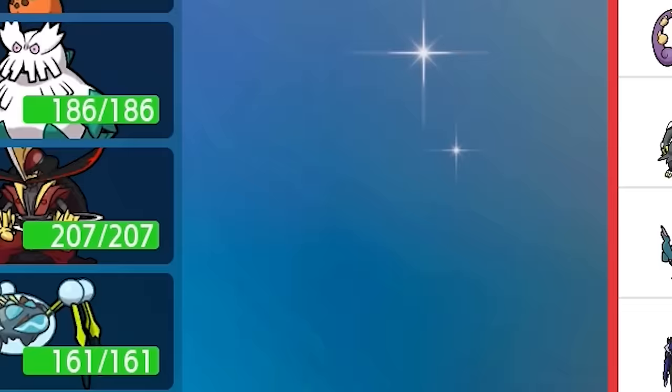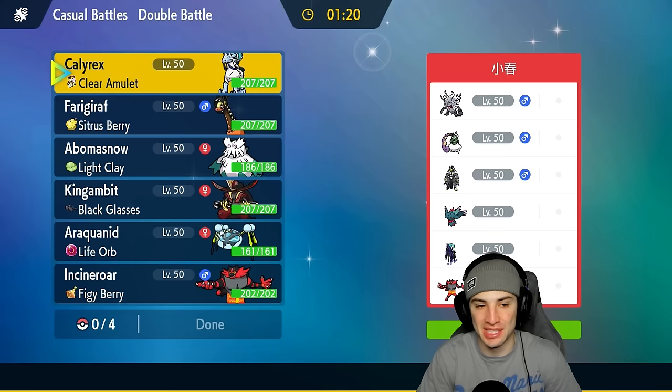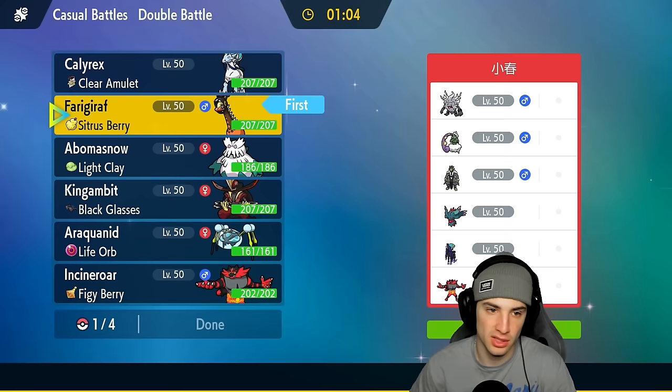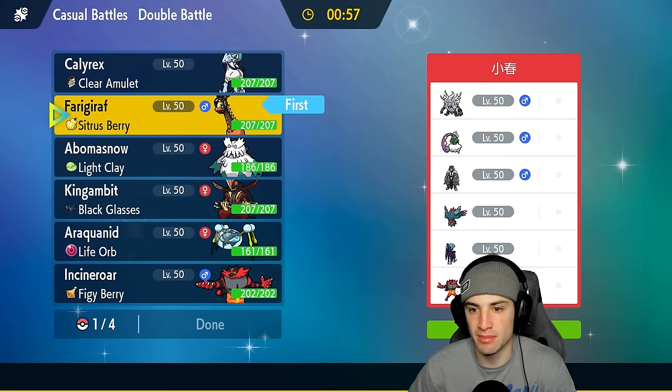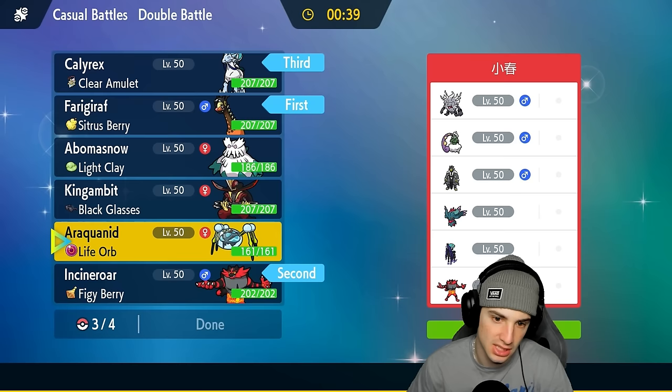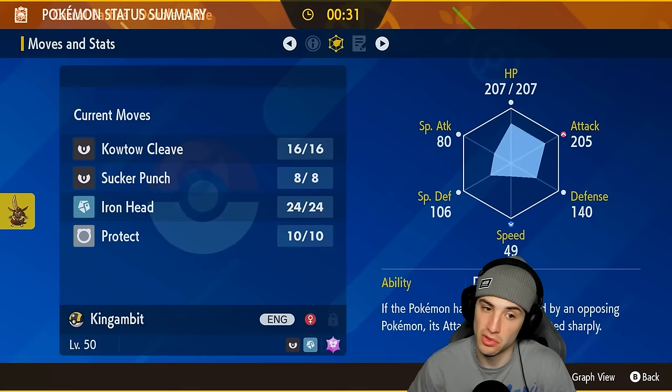Hopping into our first match — we're going up against a Shadow Rider Calyrex team, so it's Shadow Rider versus Ice Rider Calyrex. We definitely want to pop trick room since they have a fast team and a fake out user, making Farigiraf a top option. I'm going to lead Farigiraf and Incineroar, bring Calyrex in the back end, and then go with King Gambit — since first turn priority with Sucker Punch is always solid.